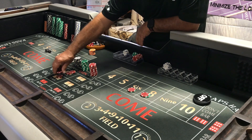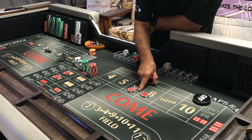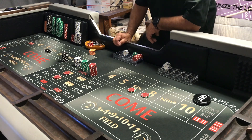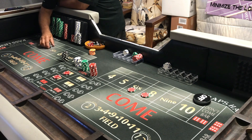Let's try something else now. I'm going to play $10 each on six and eight — so $30 on six and eight — with $10 hard ways, not working on the come out. $25 table, $300 bankroll.